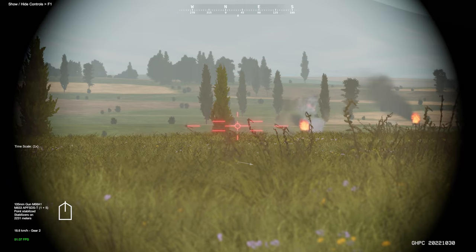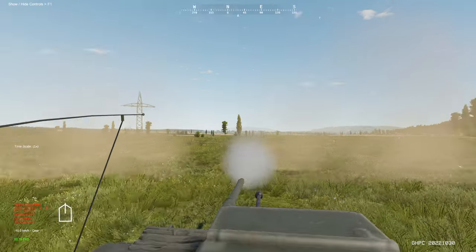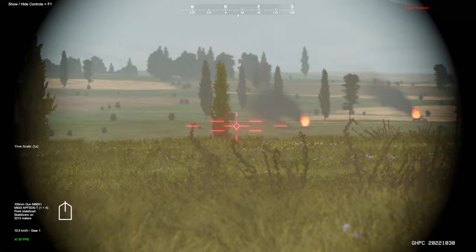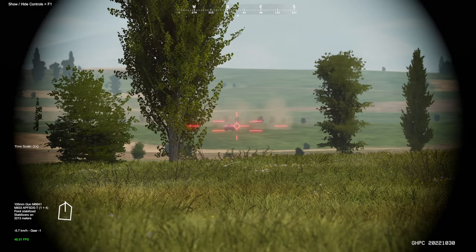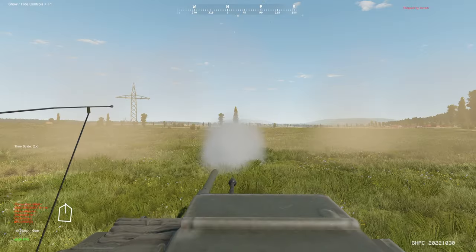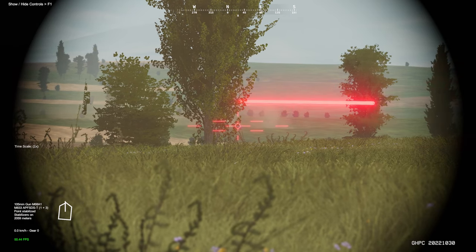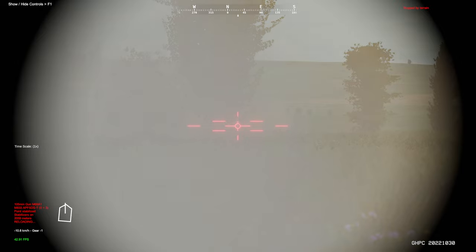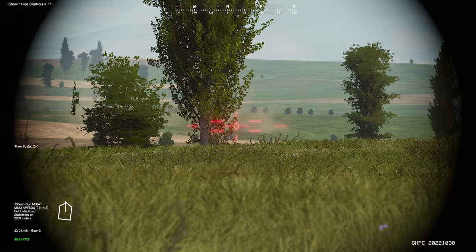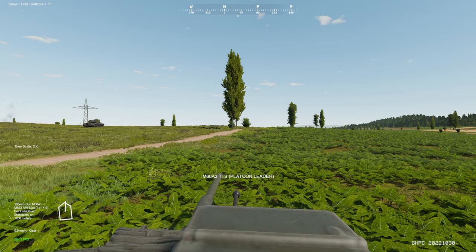They've got another one on the left side moving across. We've got some tanks on the left firing at us — fire on the way. Gunner, table tank — identified, fire on the way. They stop sometimes, which screws up our rangefinder a bit. Moving up to the next tank.